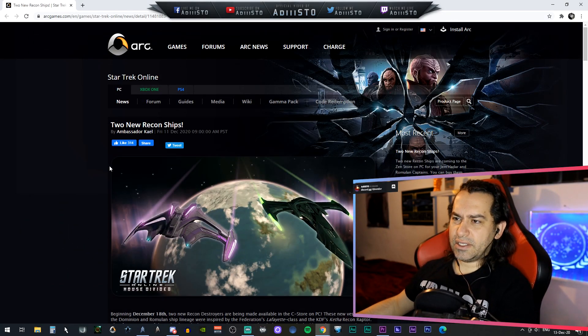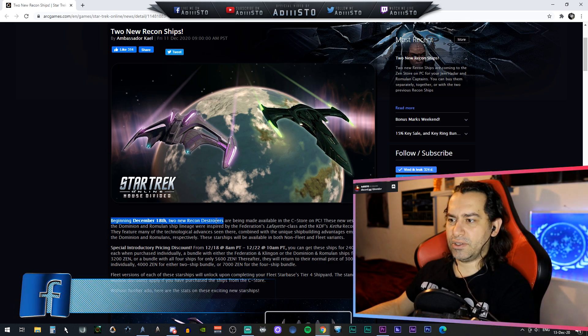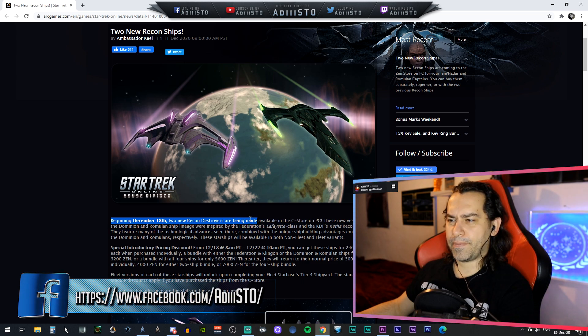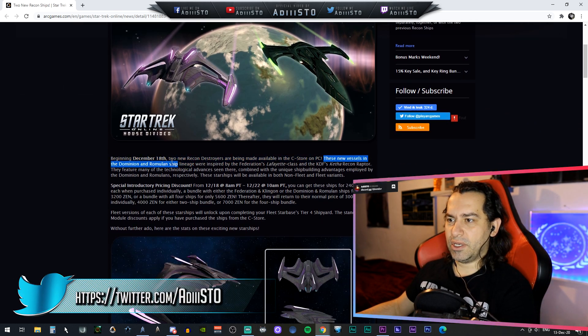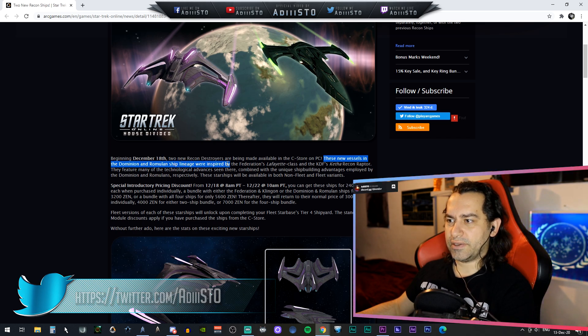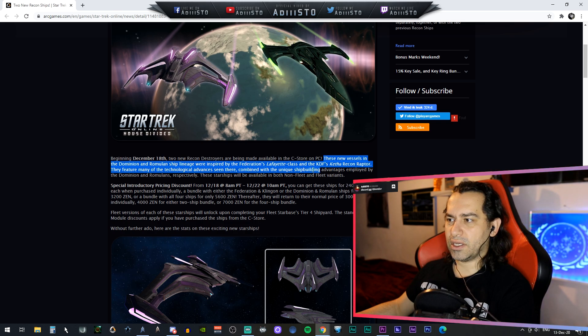This is the blog post that our community manager Ambassador Kale has posted. We're going to get two new recon ships — you can see the Jem'Hadar version and the Romulan version. Beginning December 18, two new recon destroyers are being made available in the C-Store on PC. These vessels in the Dominion and Romulan ship lineage have been inspired by the Federation Lafayette class and the Klingon Recon Raptor, featuring many of the technology advances combined with the unique shipbuilding advances employed by the Dominion and the Romulans respectively.